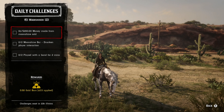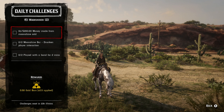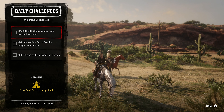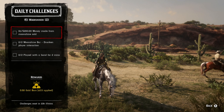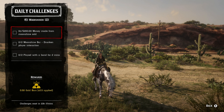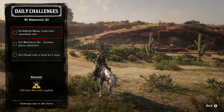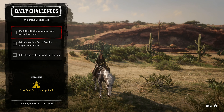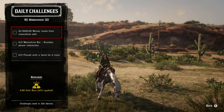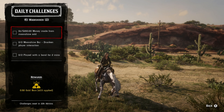For the moonshiner role: to make 200 money from moonshine sold, a strong moonshine batch — even without a special recipe — will get you there as long as you don't break any bottles. Even with a special strong moonshine, if you break one bottle you'll make less than 200, so be careful not to break any.